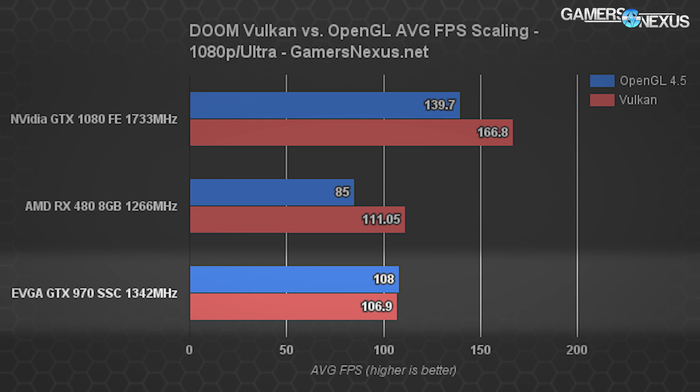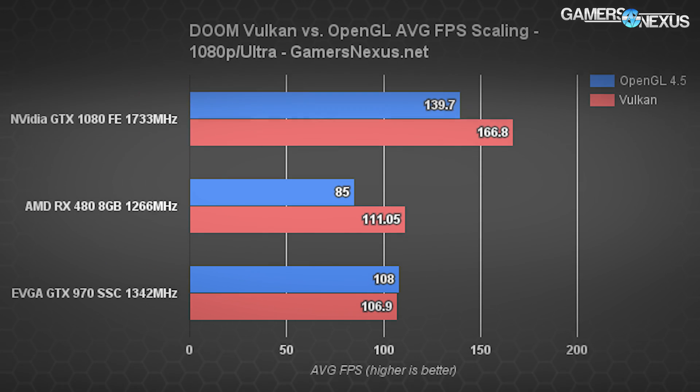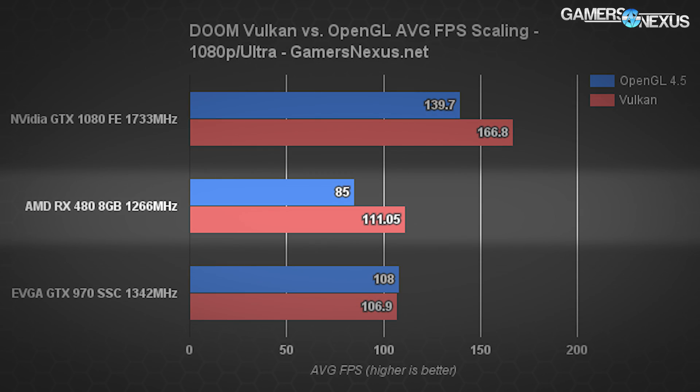The GTX 970 has an average FPS decrease of about 1% — essentially the same — and there's a more variable range in Vulkan testing versus OpenGL, with averages between 105 and 108 FPS. The overall average across test passes is 106.9 FPS, against 108 FPS for OpenGL. The RX 480 shows a 30.65% increase — even bigger than the GTX 1080 — moving from 85 FPS average with OpenGL to 111 FPS with Vulkan.